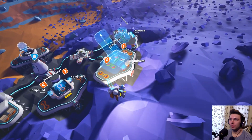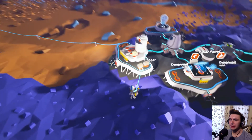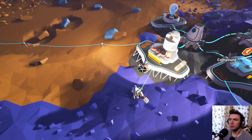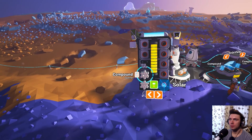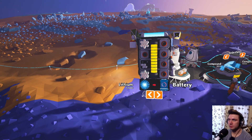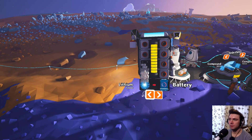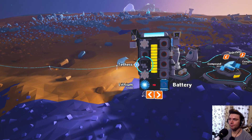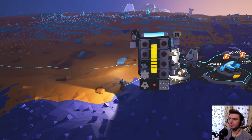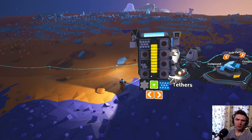I have hardly any resources left, which is awesome. I've got another two stacks of compound. So you can build more tethers — the more tethers we have the further we can go out and the more stuff we can find. I'm just building another set of tethers and leaving one stack of compound just in case.